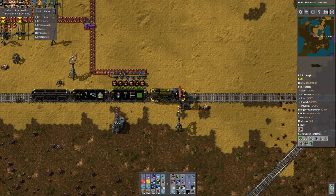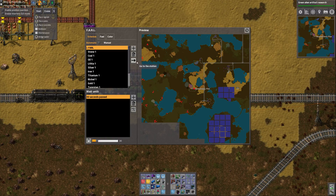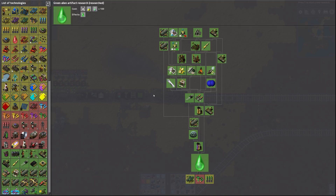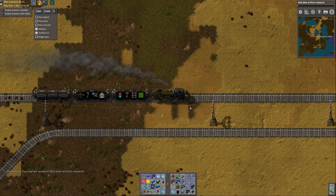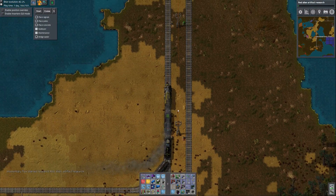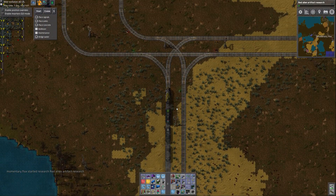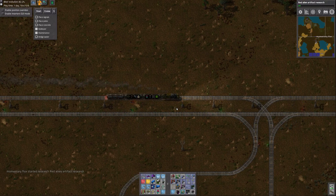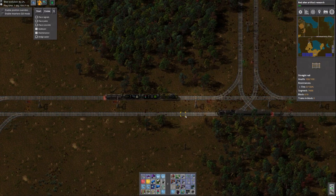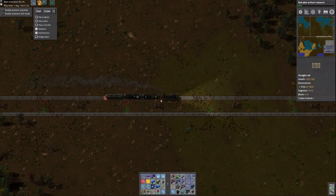I need to make sure all the inserters are pointed the right way — I've been making those mistakes a lot because I tend to be talking and I'm sort of on autopilot sometimes. Let's go back to base since we're going to the other half of the map anyway, and I'll sort out the train situation there. I noticed all the parking spots might be filled with the exception of one, so I might have to add more parking.